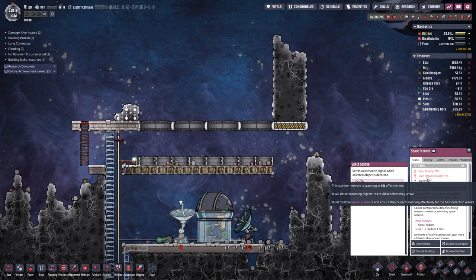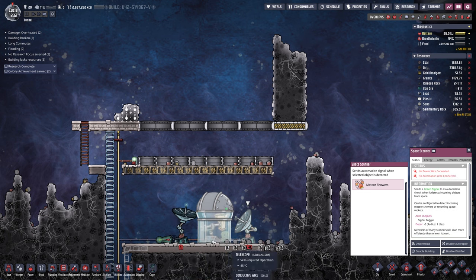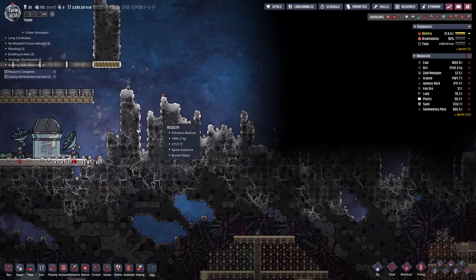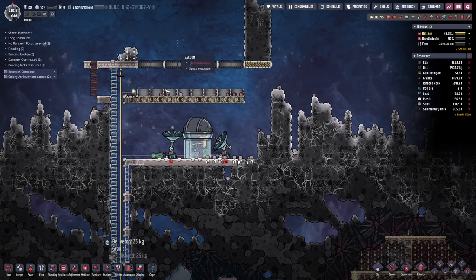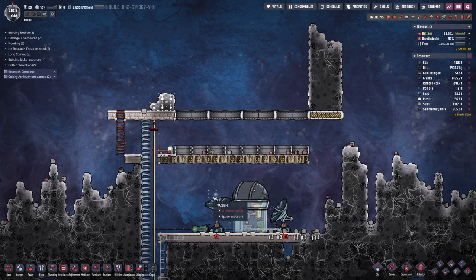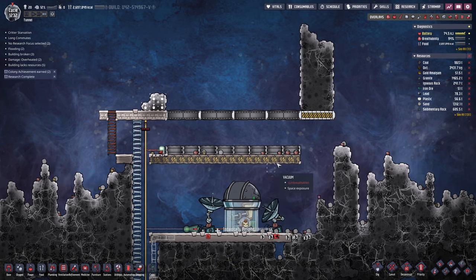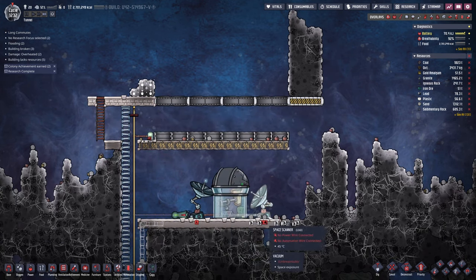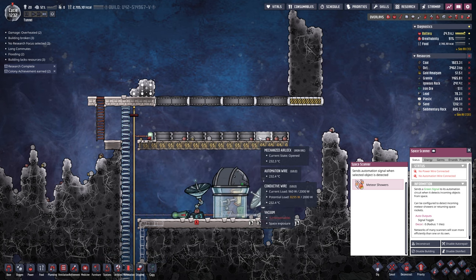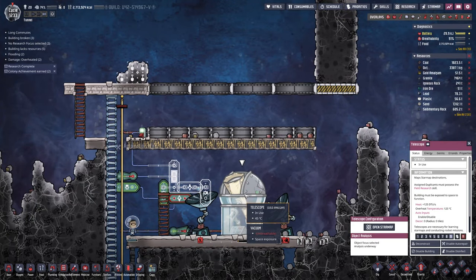200 seconds before it arrives is a long time, so I built a second space scanner — waiting for power to connect. I'm assuming it will improve things; we might need more of them. If we need more I'm going to have to expand because there's not much room here. I haven't had a chance to see if the doors are automatically going to close when meteors come — I'm really hoping they do.